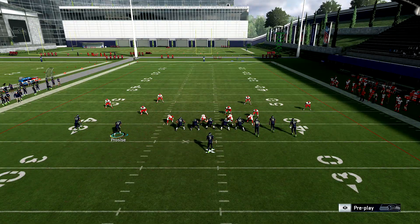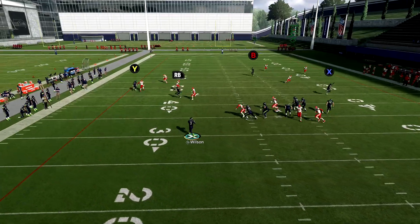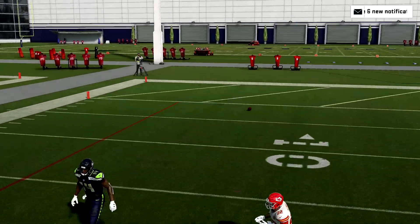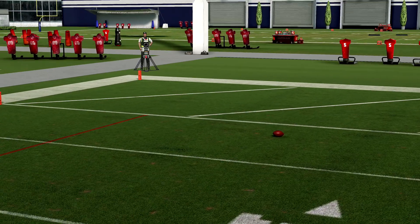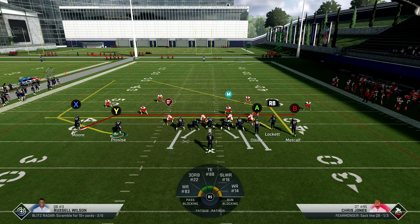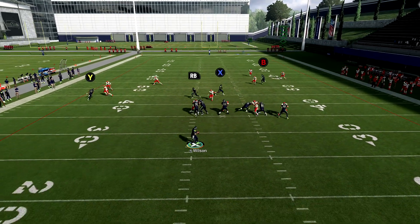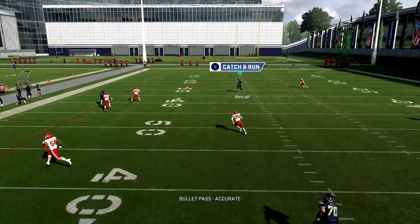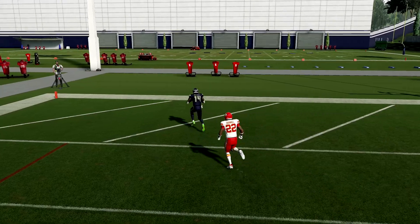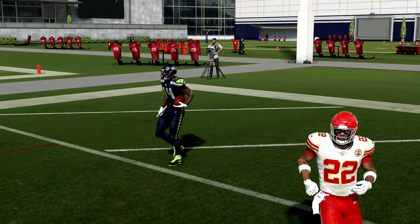If you're on the right hash it still works the same way — block the tight end, it's going to work. Just throw over the top. Russell Wilson has actually been throwing the ball decent with this play, which surprised me, though some plays he just can't do it. So motioning out the running back and blocking the tight end leaves that receiver open, and it's money from there.